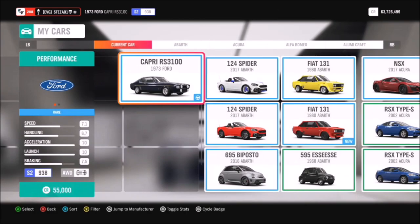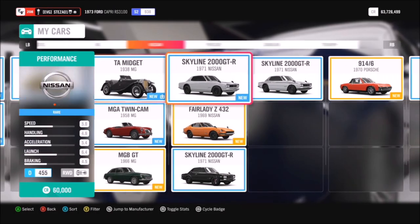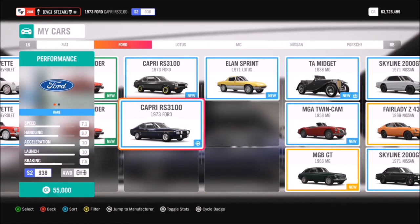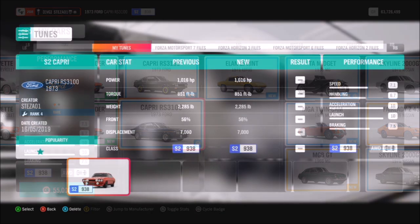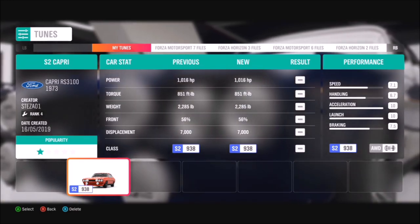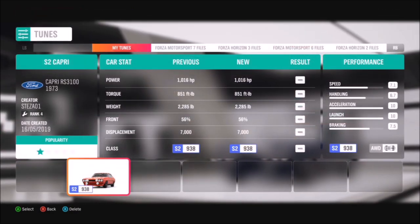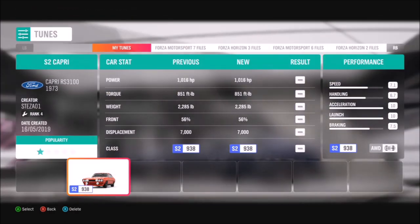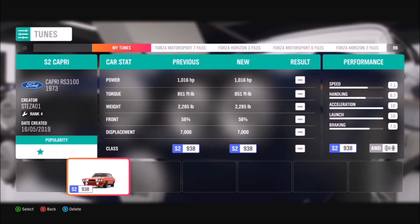First of all, you're going to want to pick a classic sports car. You can pick whatever one you want - you can go for a classic '71 Skyline, or you can do what I did and go for the '73 Ford Capri RS 3100. I recommend tuning it to get through the challenges quicker, especially the first challenge, as most classic sports cars are quite slow. I've created a tune called 'S2 Capri' on my storefront - I've tuned the Capri up to over a thousand brake horsepower, so it's very quick.